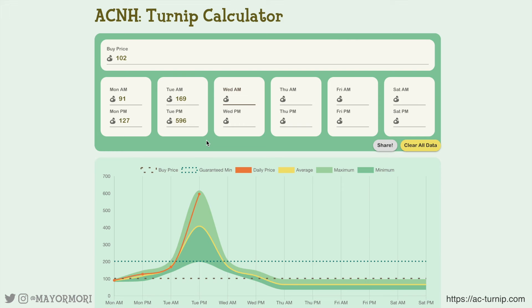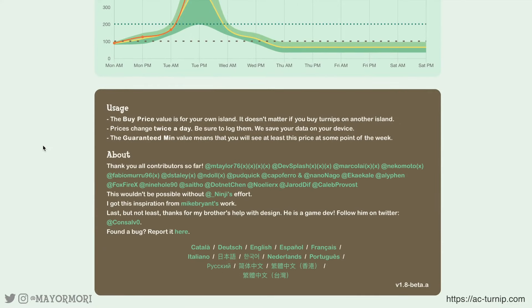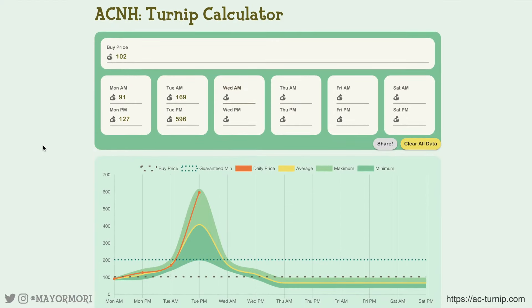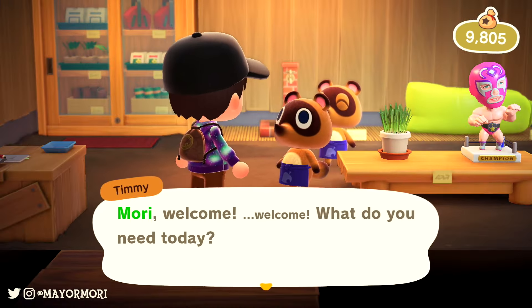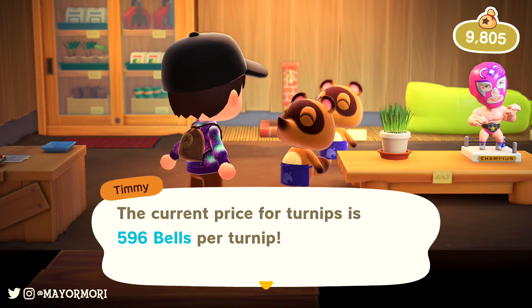Before the peak on Tuesday PM we saw good profits from Timmy and Tommy on Monday PM and Tuesday AM that were pretty much above average and more towards the maximum predictions — and without the graph we may have sold our turnips at that price, only to find out we could have made even more by waiting until Tuesday afternoon. This tool is really awesome; I'd like to thank the creators and developers. This is one of the many reasons I love this community — people are always wanting to help each other out. Just remember there's still an element of randomness and some weeks will be better than others, but hopefully this tool will help you sell before you lose any bells.